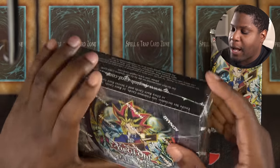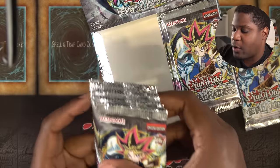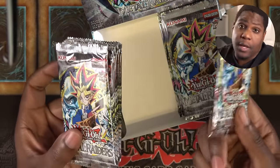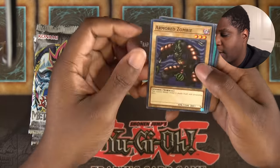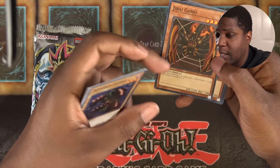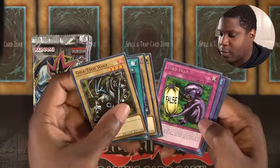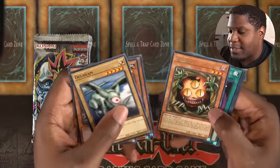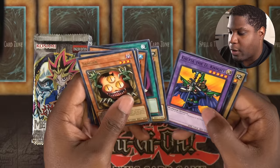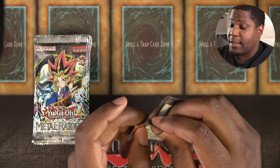Time to pop open Metal Raiders. I'll take the left half of this box. I get one extra pack because we have one extra pack. Let's get to opening. Sangin — that's a good rare. I'm happy to see Sangin. I'm not sure what I'm going to use it for exactly, but that's a good card in general.